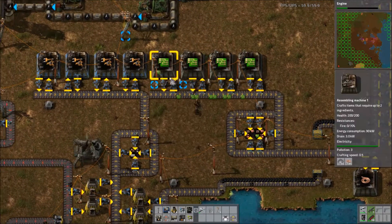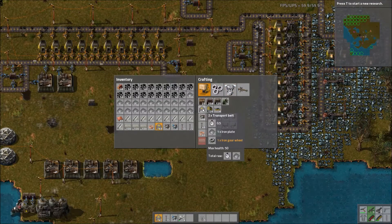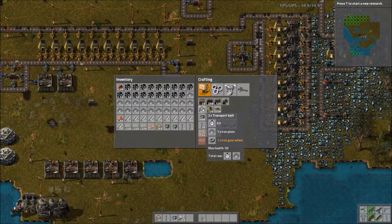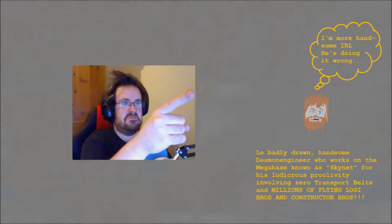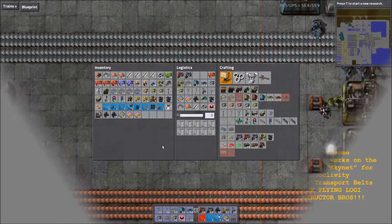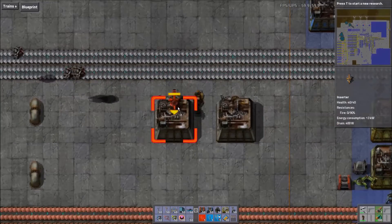Starting the game, one begins with the ability to craft the most basic type, simply known as transport belts. Unless you're a veteran trying to challenge yourself to play through without one of the usually deemed necessary objects like transport belts — demon engineer, we're looking at you — then you'll want to build a very large number of these, so once assembly machines become available consider this a good thing to start making.